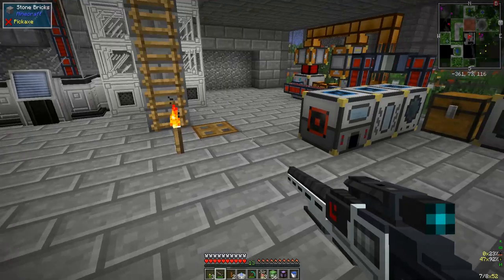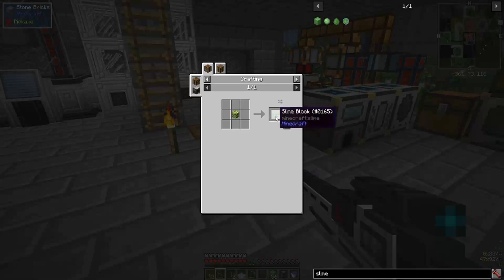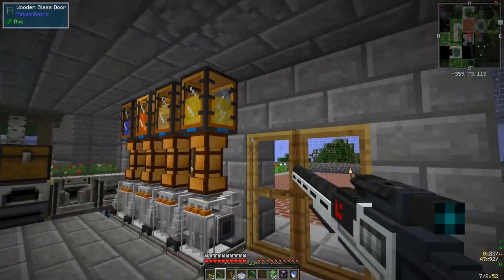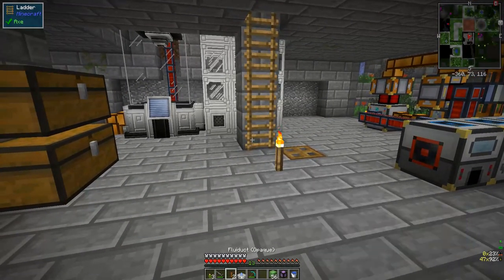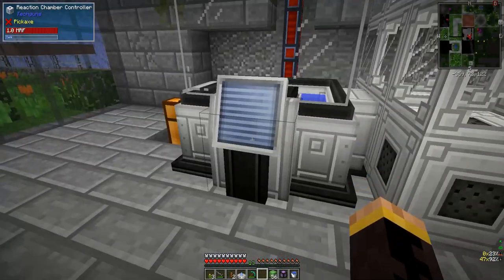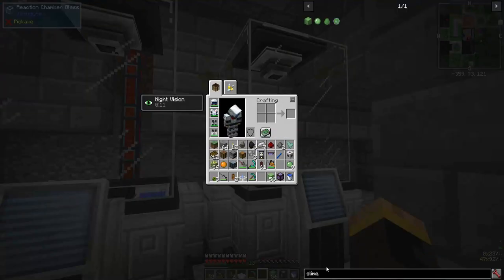This slimy block you can use to make three slime blocks - I added that recipe. But you can only do that if you go to the alien bug nests, clear them out, and take all the slimy blocks. If you clear out an entire alien bug nest you get a lot of slimy blocks. Now the reaction chamber - the reaction chamber housing is formed.